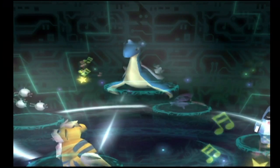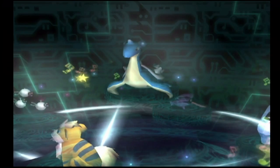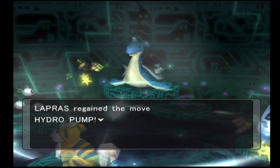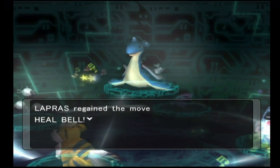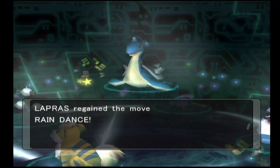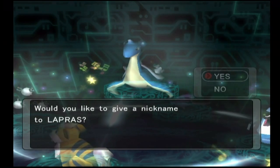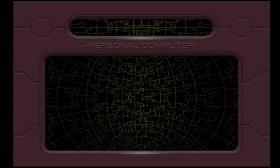In the ninth and final set we have Lapras, the water and ice type Pokemon. Lapras doesn't evolve, but it's very bulky on its own with a lot of special defense and a huge HP stat. It's getting back Hydro Pump, which is awesome, Heal Bell, which is unusual but great for healing your whole team, Rain Dance — which Lapras can highly benefit from — and either Ice Beam or Blizzard. You could also replace Rain Dance with Hail if you wanted.